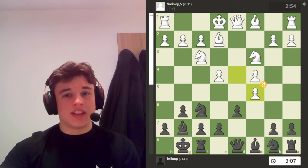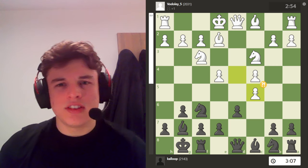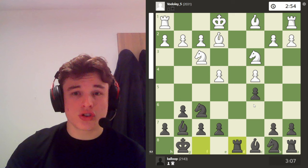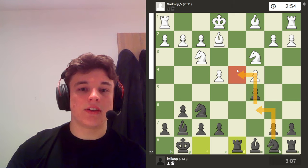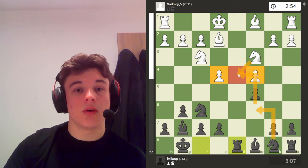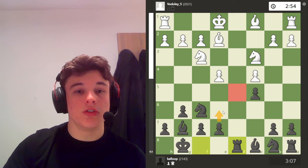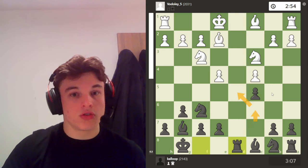My opponent actually takes the c5 pawn, which is very rare — I don't think I've ever actually seen it. So I take. If my opponent trades queens with me, I'm just better because I now have the open file. One of the big differences in these King's Indian positions where the d-pawns get exchanged is that black has massive control over the d4 square. White has no pawn on the e or c file that can attack that square because they're too far advanced. White's control over the d5 square is easily countered because of e6.